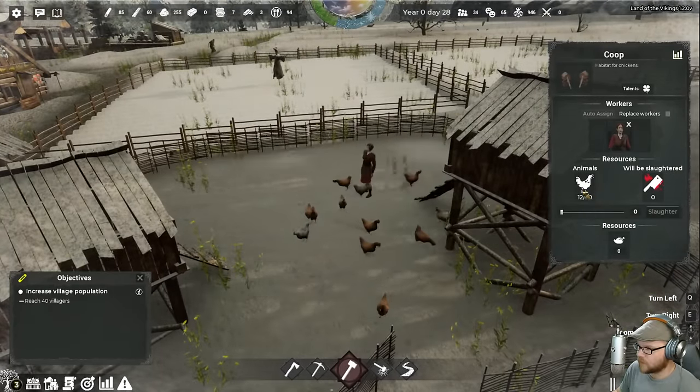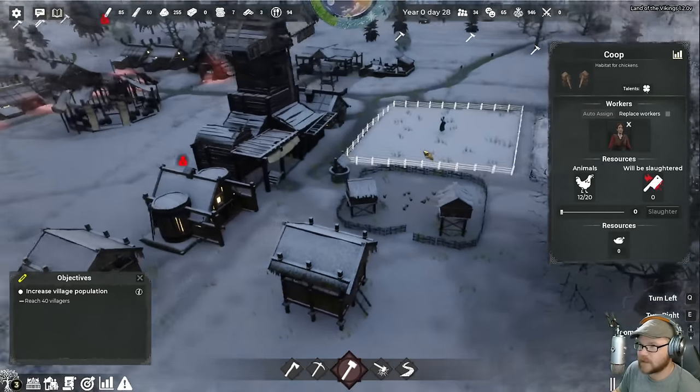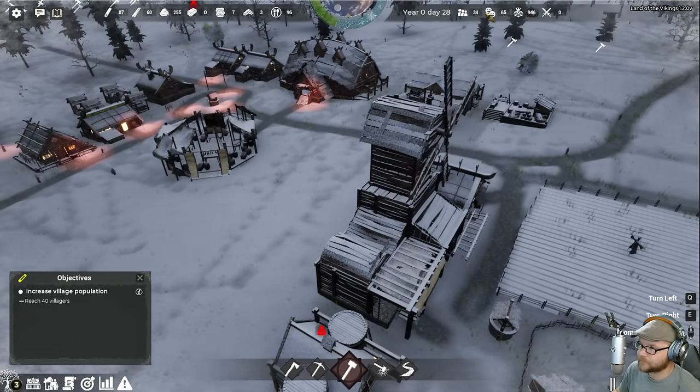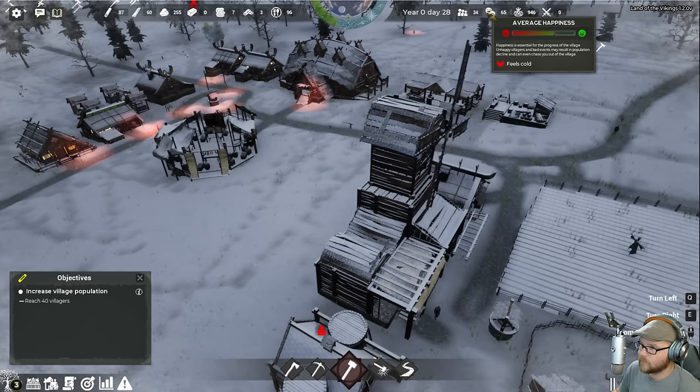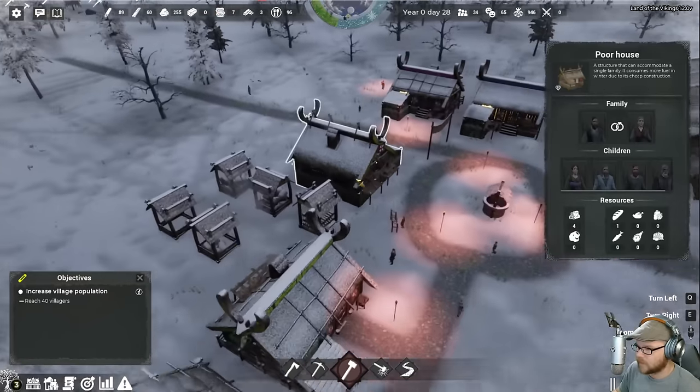Once we get 20 chickens, we'll start slaughtering them. We'll have some tasty, tasty chicken — mmm, Viking chicken. Feels cold. Yeah, it is a little chilly out here. Is there a decoration that can help with that? These illuminate the area.